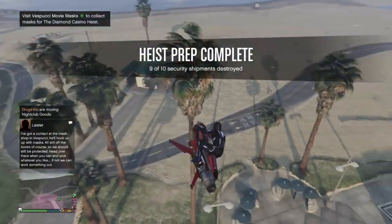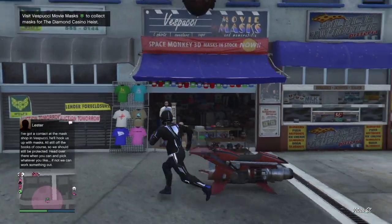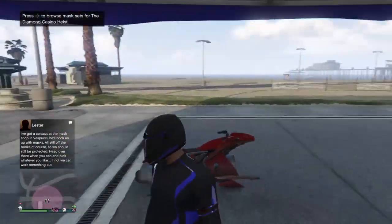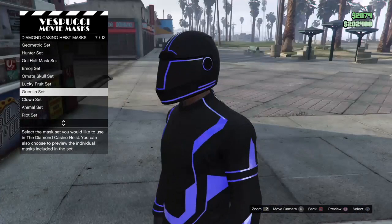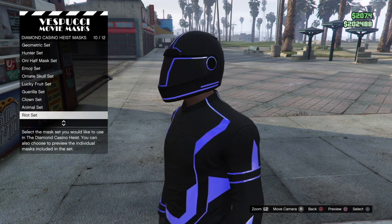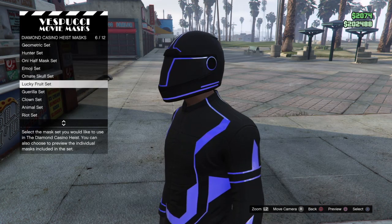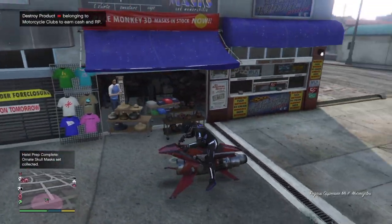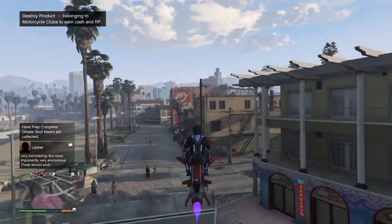Since I'm right here, we're going to be buying a mask for the heist. All you have to do is go right here, go to the mask area, and you get to pick a set. I did hunter last time — we're going for the skull set. And bam, now I've got the masks.